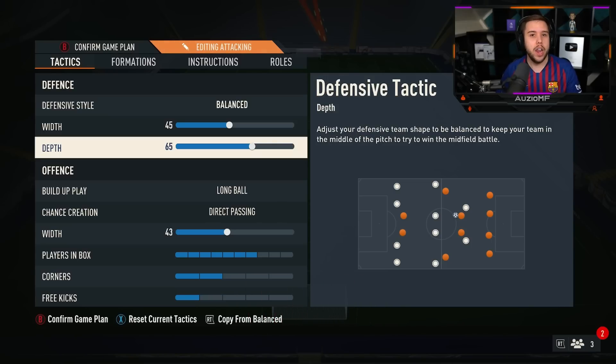The depth being at 65 — I don't play deep in any FIFA, I don't really like to. Sometimes you're obviously forced to, but there are a lot of situations where you're not. I like to play quite high up, so that is why my depth is on 65. You can have 63 or 60, it also works well, but I feel like 65 is the sweet spot.